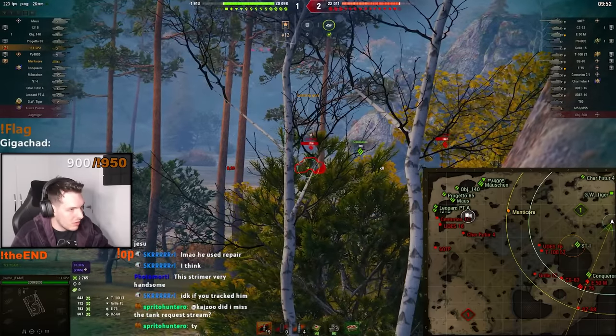We start off by coming to the middle here to trade with some of their medium tanks. There's so many of them. Got the Lion. Driving up here is a great way to quickly join the next flank, or even go through here to be able to shoot the enemies in the side.